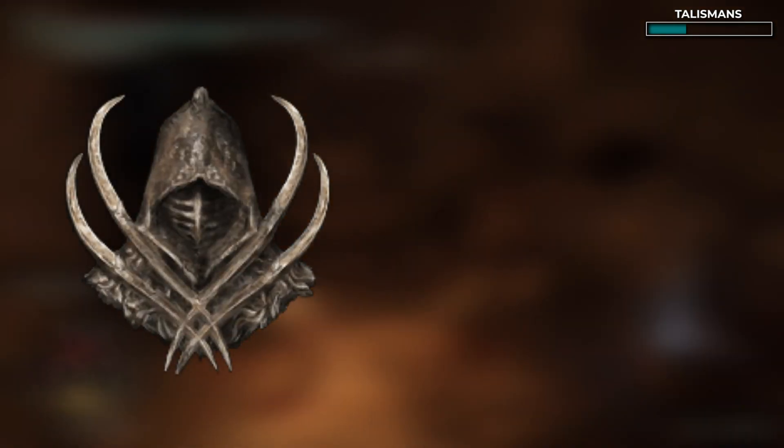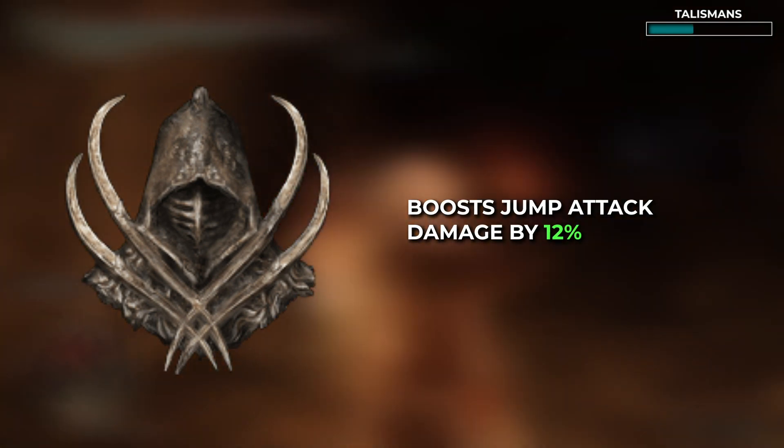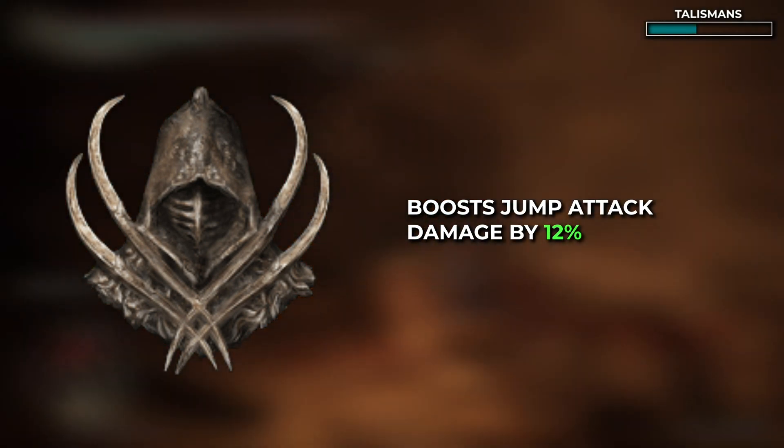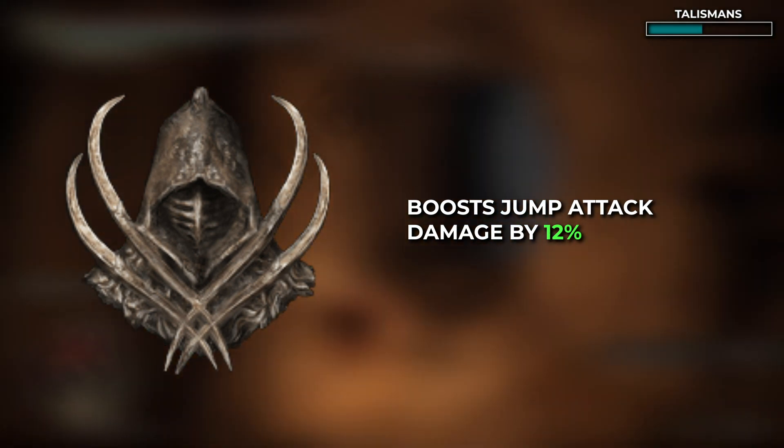Secondly, we've got the Claw Talisman. This gives you a 12% boost to jump attacks, which means in total you'll be receiving a 27% bonus every time you jump attack — which will be the whole time. You can find the talisman here.